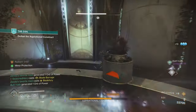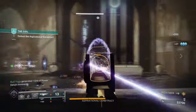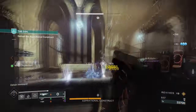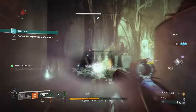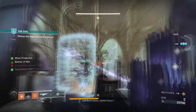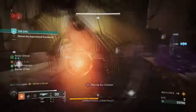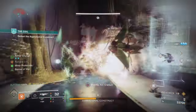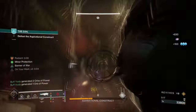Along with an Incandescent weapon and the Hands On mod, these items alone will grant you the ability to gather, use, proc, and reuse your super back to back no matter the content. Once you have these in place, your fragment choices afterwards will be down to you, although going with what I have benefits both our abilities and weapons overall. I would also say Ember of Searing is helpful if you tend to use your Gambler's Dodge quite a bit.